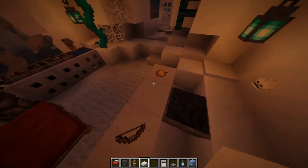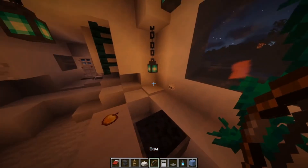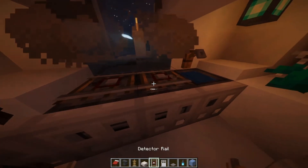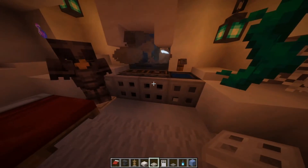I used some invisible item frames — can't use them in survival — and threw in some golden apples, some bows, and embedded some stalls. After that, I made a little cooking area. I accomplished this by using a furnace, some detector rails, as well as some iron trap doors. It's a nice little look — not very original, but I like it.